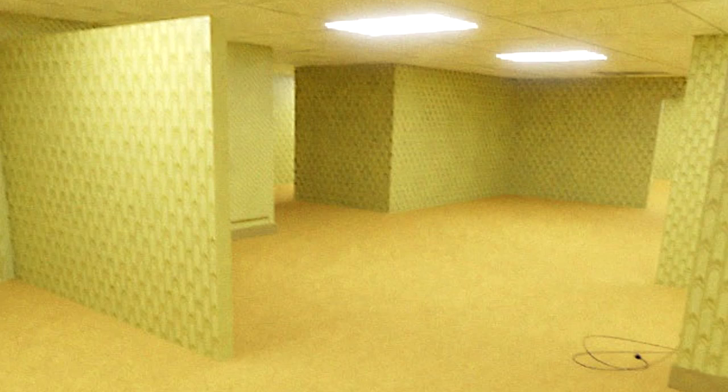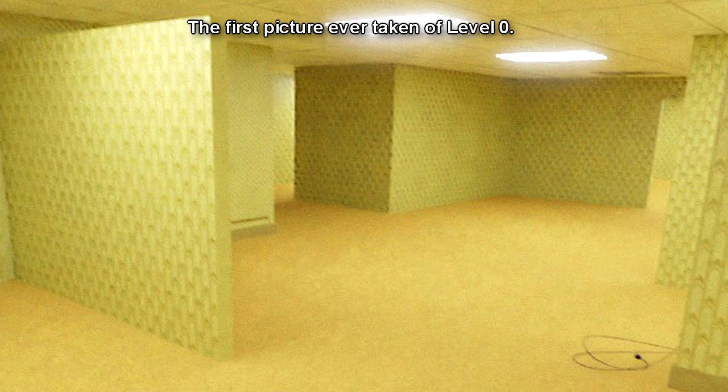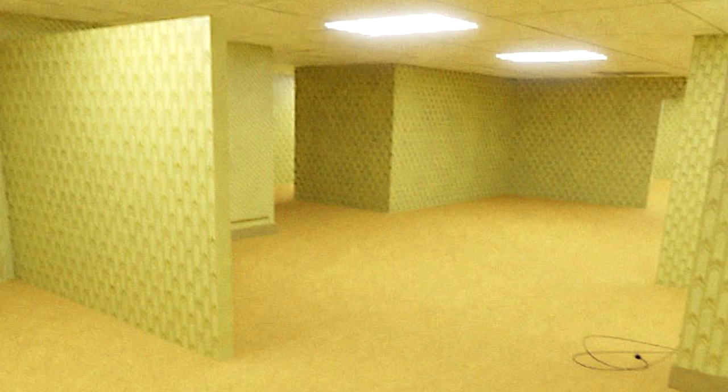Similar to its previous form, all rooms in Level 0 appear uniform, and share superficial features such as yellowed wallpaper, damp carpet, and inconsistently placed fluorescent lighting. However, no two rooms within the level are identical.